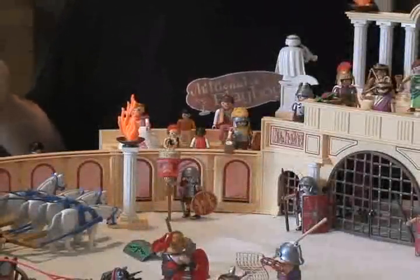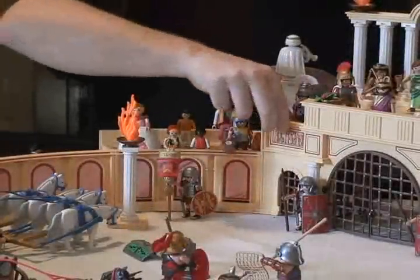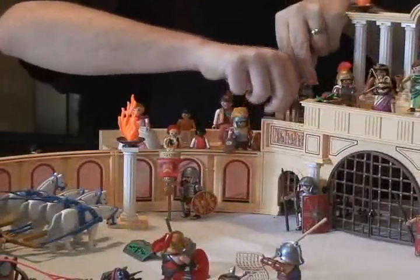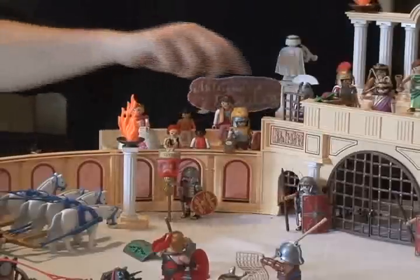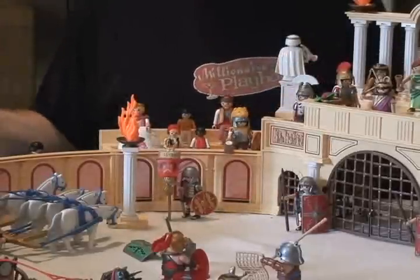One of the cool features about this set is the trap door leading to the tiger pit. I can lift up this gate and the tiger comes out to eat the gladiators. However, if somebody was being disrespectful to the emperor, you can pull this lever and send the guy down in there.